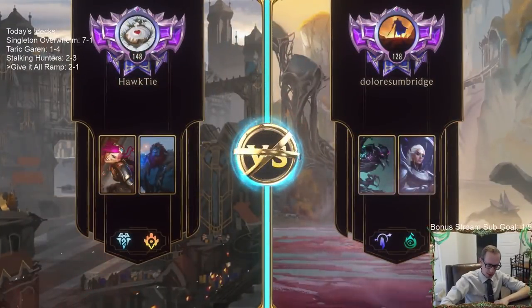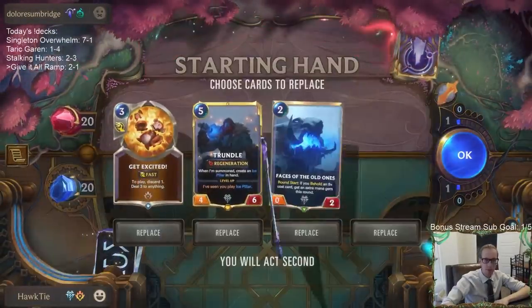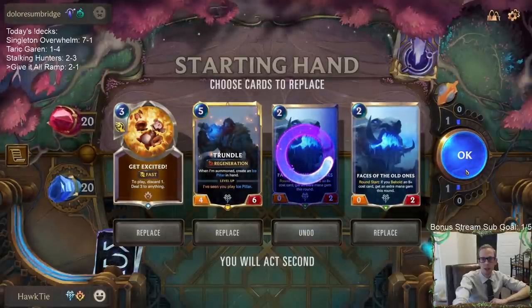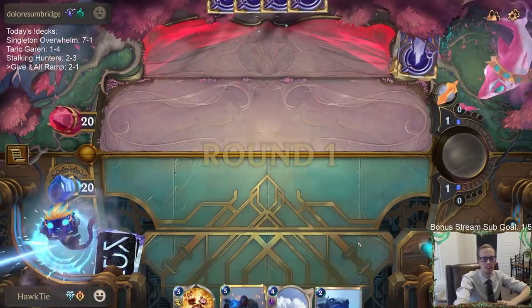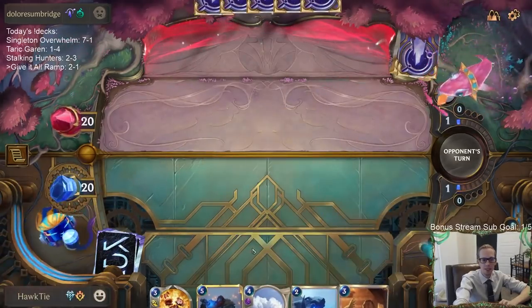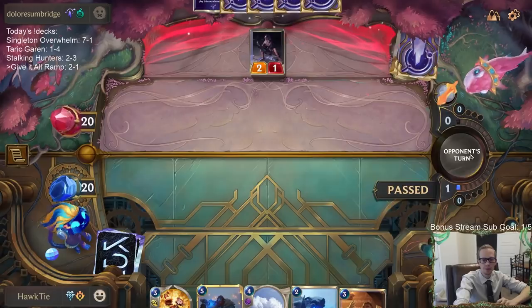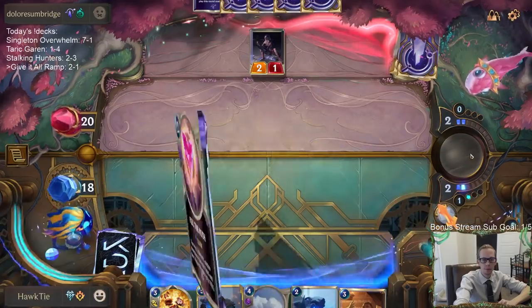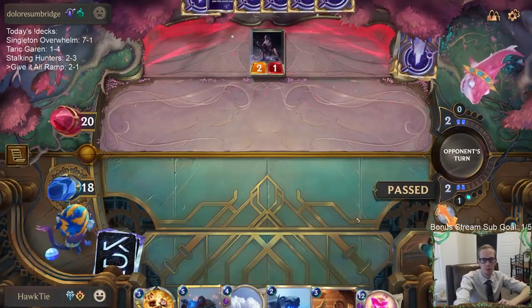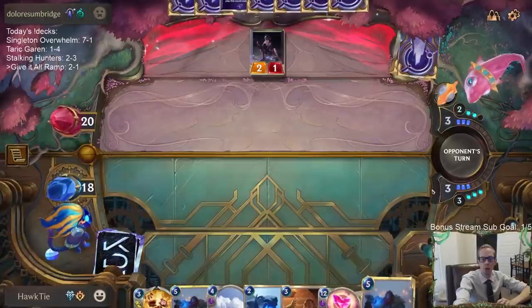We're playing against a Nightfall deck — this is going to be difficult. I like this hand. We need to find something expensive. Give It All has been insane so far in these games. I probably want to play Avalanche before playing Faces of the Old Ones — that would probably make sense.